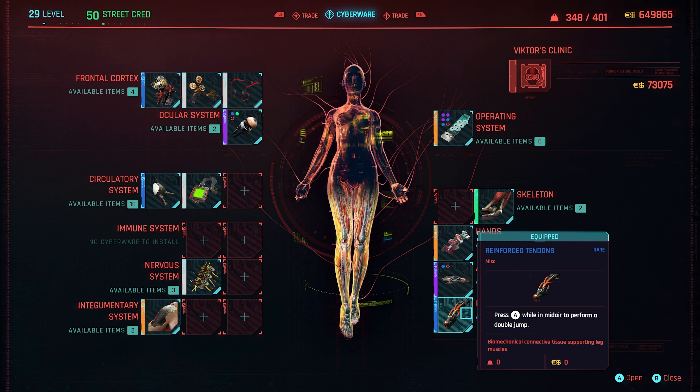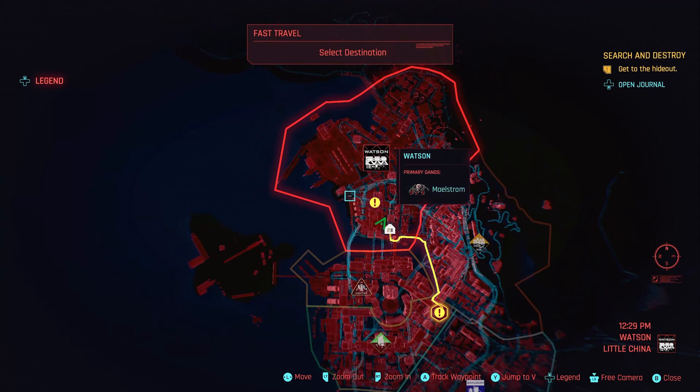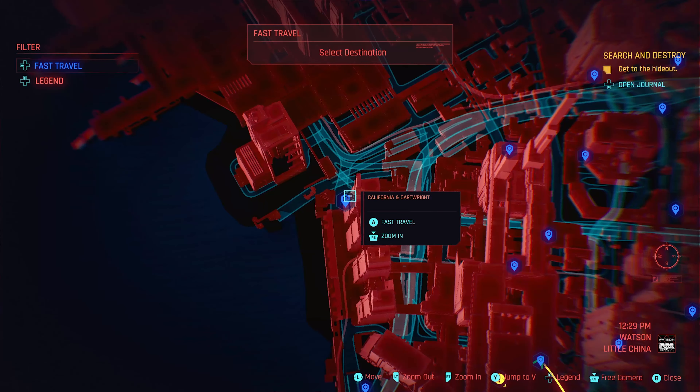The next one that IS required is the Reinforced Tendons, and this is going to cost you 45,000 eddies. If you need money, I have money guides on the channel — I'll be releasing another version soon where you can make a lot of money very quickly. But at 45,000 eddies, this essentially gives you a double jump, which is what you need.